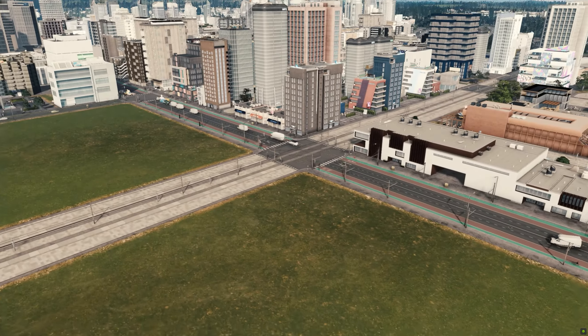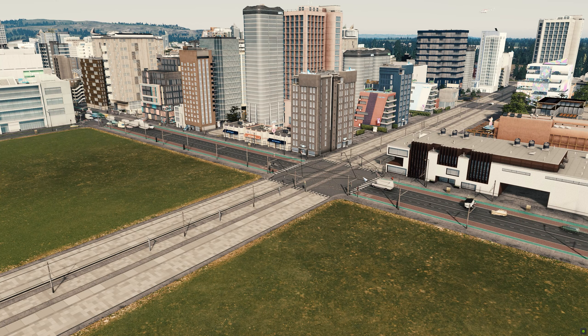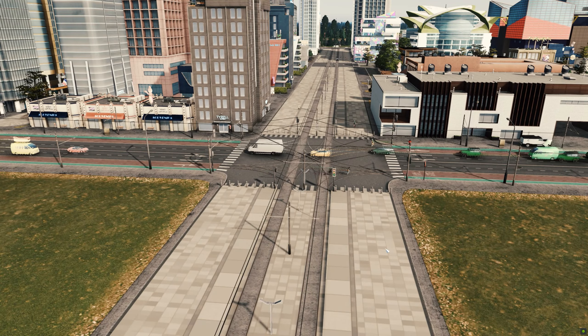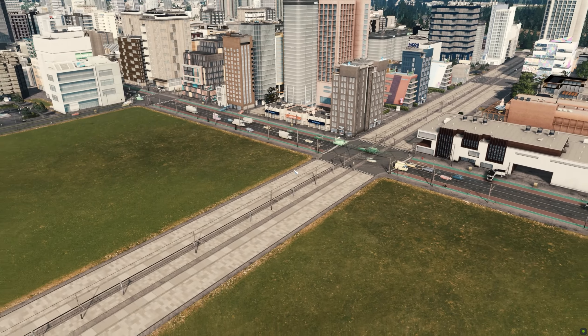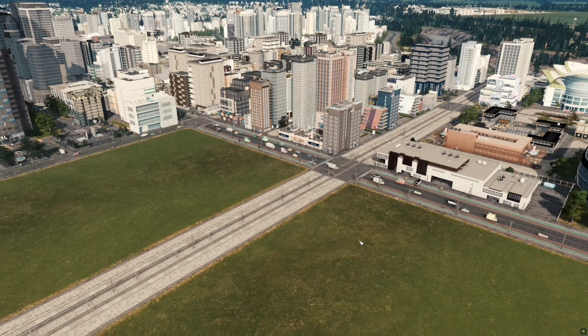We're going to use the supply depot to basically supply both, but have separate districts, so they'll technically be different districts but all one kind of continuous pedestrian area. To link the two together, we're going to have a tram line running between them, and I'm hoping to use some timed traffic lights to say that when the tram is coming through, that's when people walk. They're going to go green at the same time, hopefully, creating a smooth transition for everyone moving over and cars stopping without disrupting too much.